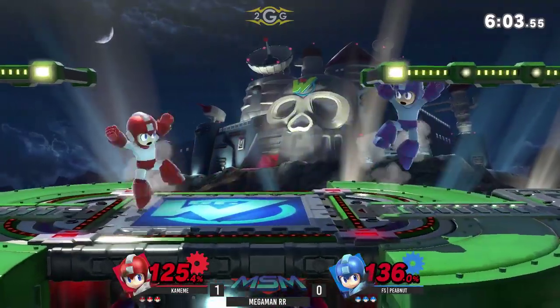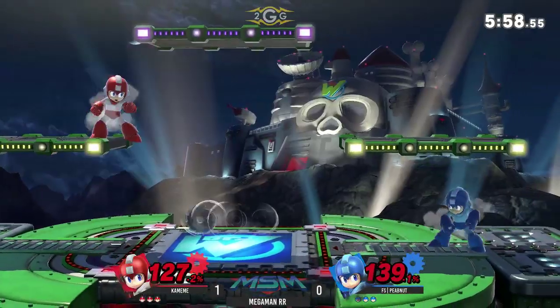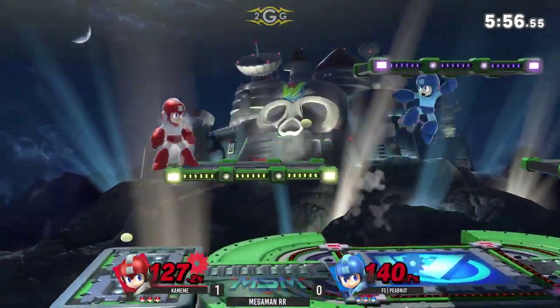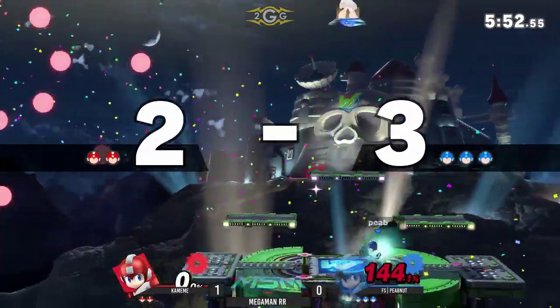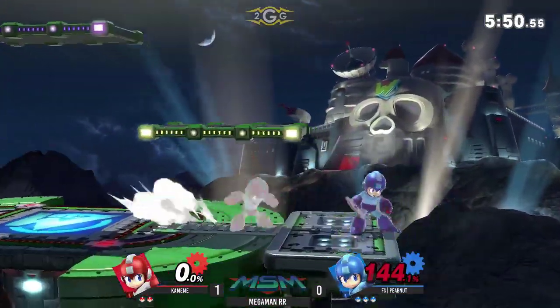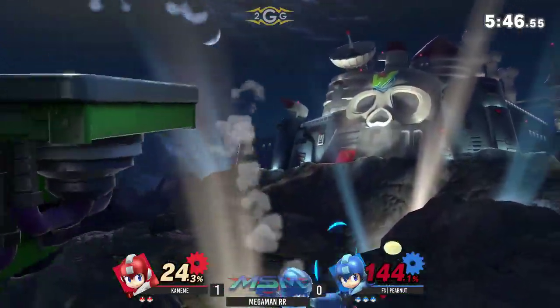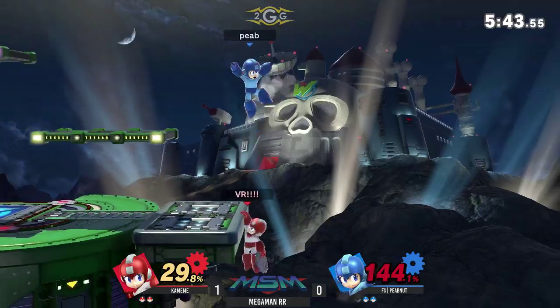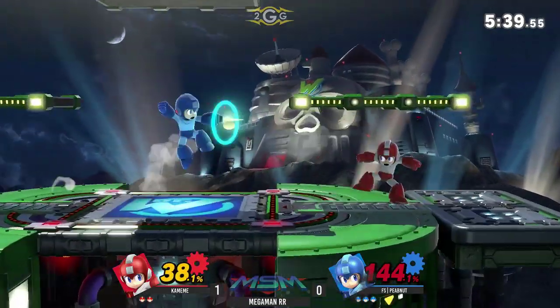This first stock is so tense — they're literally less than 10% away from each other. They both know that the first stock means so much in this Ditto. And there it is — the worst trade for Kamehameha. He can't get any space. That deep pellet snipe was so good. This guy knows exactly how to deal with Mega Man.